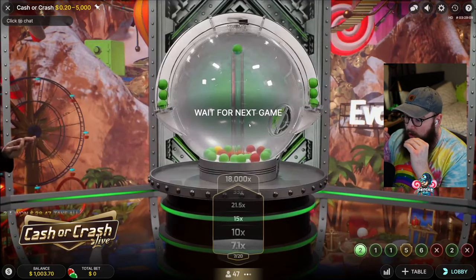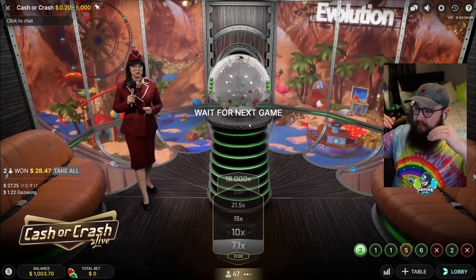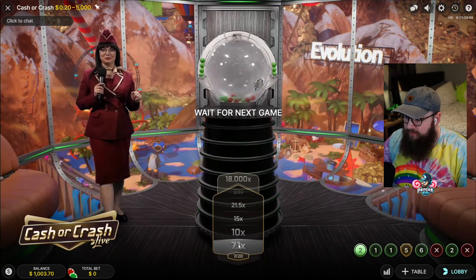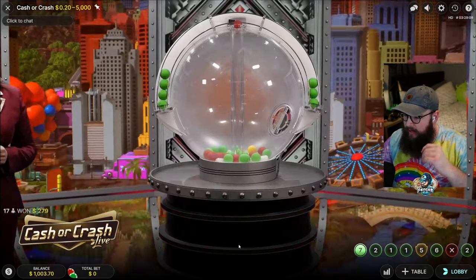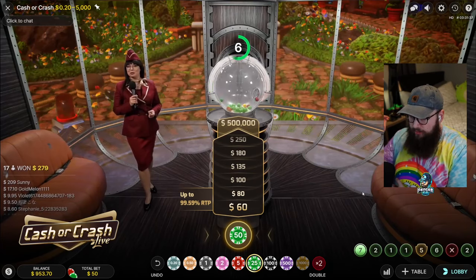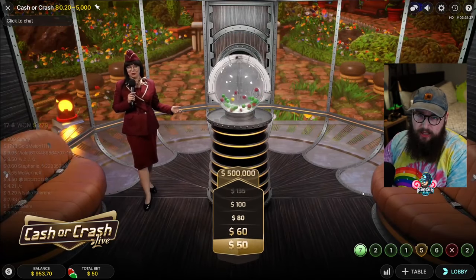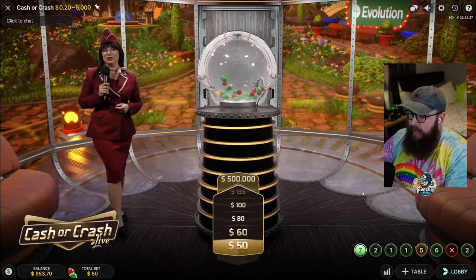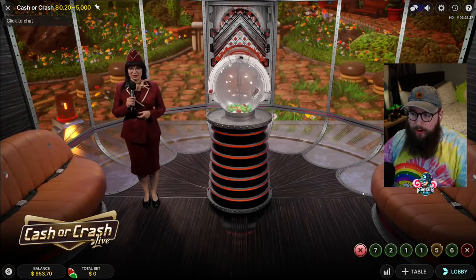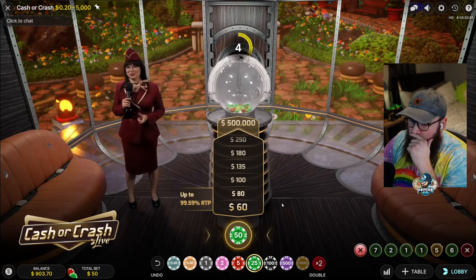Every green ball that hits the elevator or the blimp is going to keep the multiplier rising. This is a direct representation of what the multiplier would be on your bet — so if you had $50 down this would be like 355 or something. The red ball automatically ends the round. If you get that gold ball, you are protected from a red ball, so it's impossible for the round to end until you've got two red balls. If the gold ball breaks, all the green balls after that raise up in value — you get way higher multipliers.